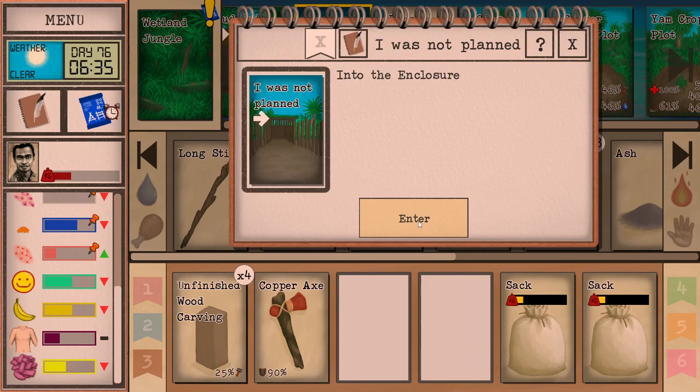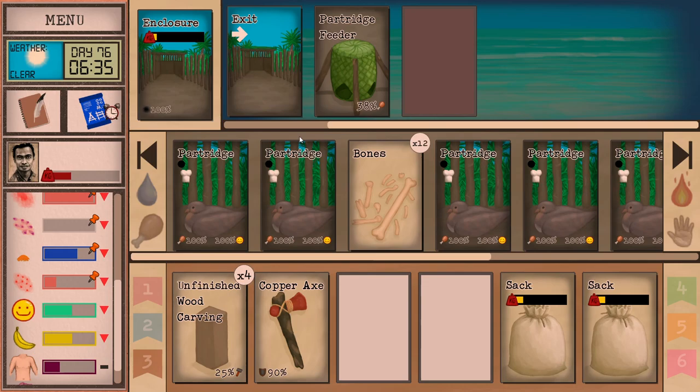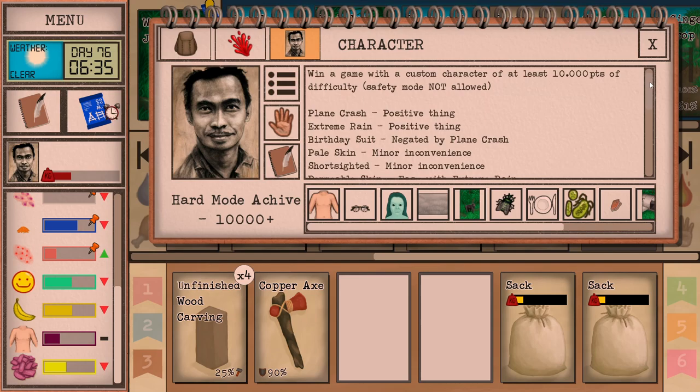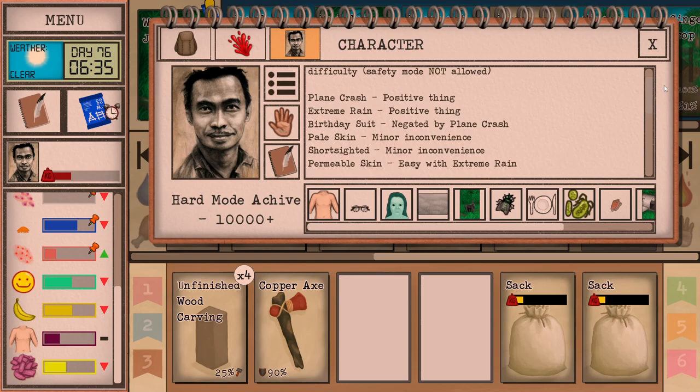So partridges — we have partridges, although they are not really useful because we can't eat them. We are vegetarian. So this is a pretty hard run with lots of nasty perks: plane crash, extreme rain, bird-eye suit, pale skin, short-sighted, permeable skin, vegetarian, shellfish allergy, weak immune system, inapetent, bug attractant, and the macaque curse.